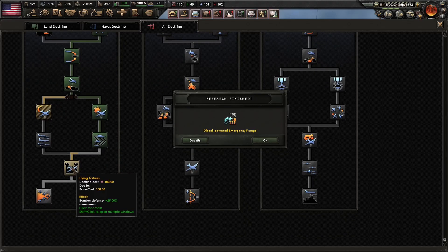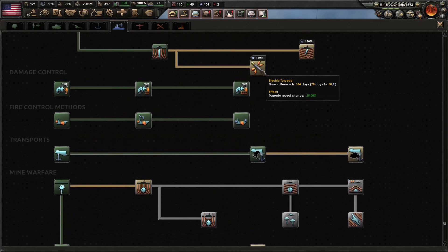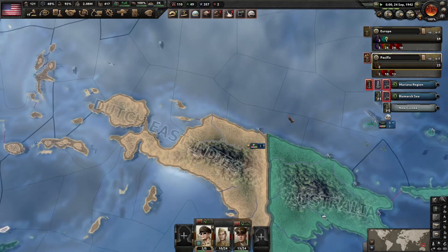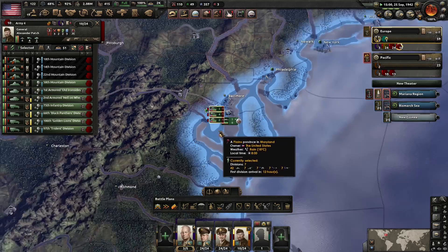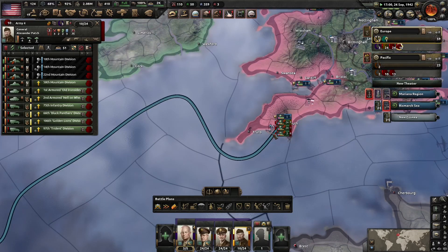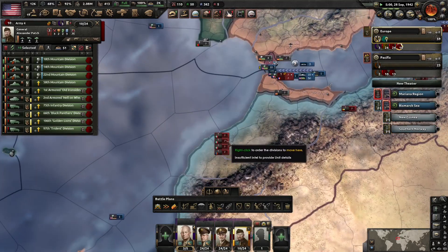We'll go ahead and get this last air doctrine and spend the experience we have. For naval stuff I think we're probably okay. Over here in Europe, these guys all need to move to England, and when they get to England they're going to link up with the force there and prepare a naval invasion to somewhere in the Casablanca area.